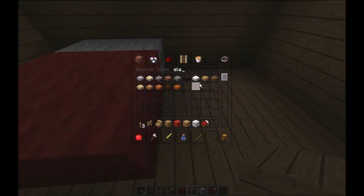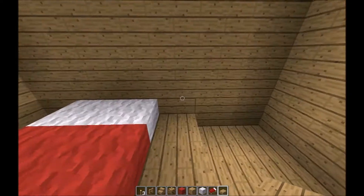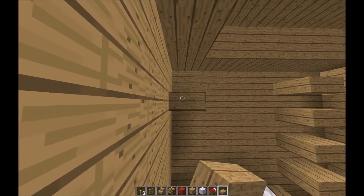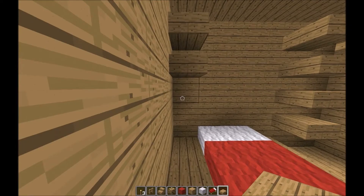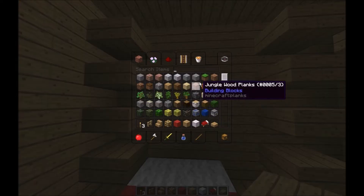Now we need to get some slabs — some oak slabs. Put them here to get this nice bed, but we're also going to make them have shelves like so. Yeah, there we go — that's quite nice. And we might also get a painting.